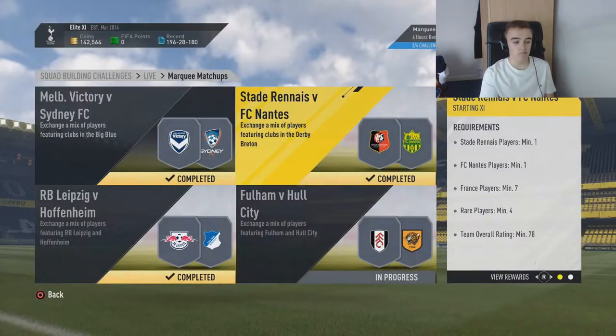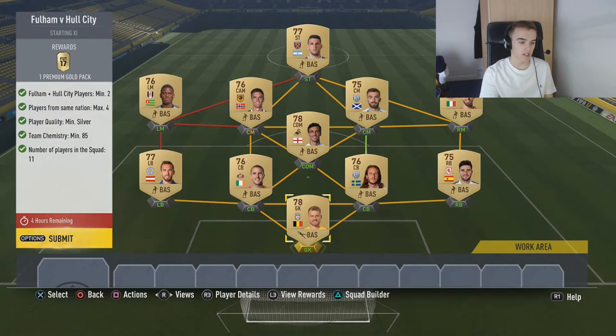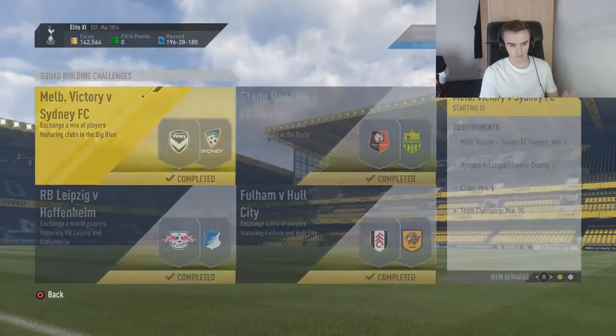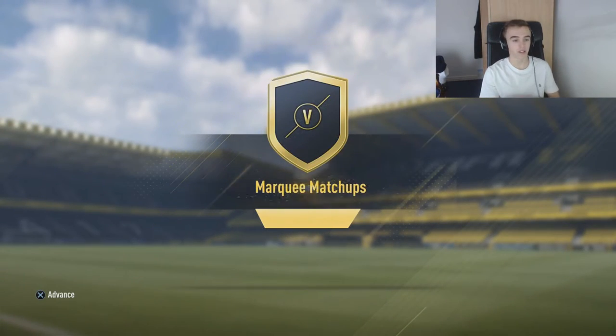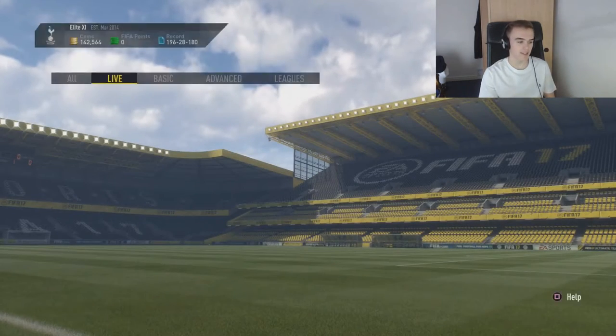And then Fulham Hull is so simple — literally, I just had a Premier League team of non-red gold, and I put a Fulham player in there and a Hull player in there, and that was it. It's that simple, and we're going to get our Jumbo Gold pack as well. This is really easy. You can copy the squads — you don't need loyalty on any of the players. And there is our Mega Pack as well, and that is complete.